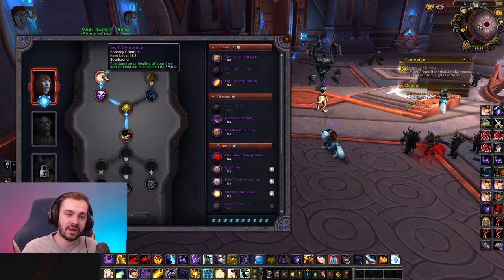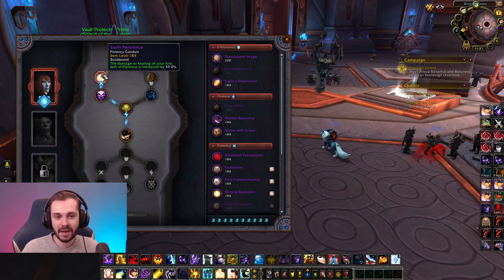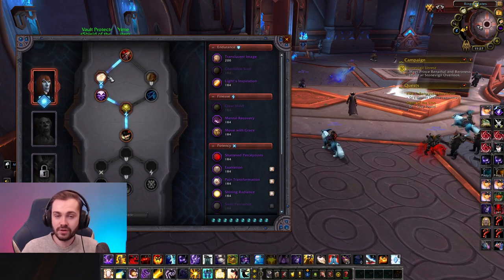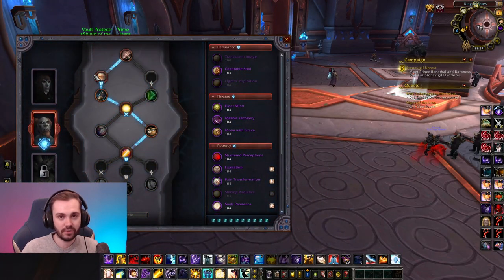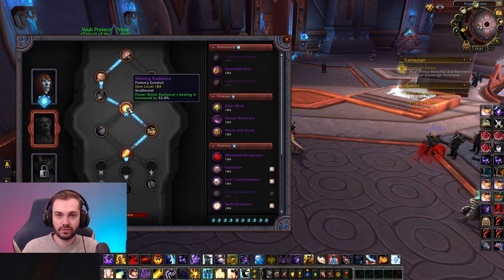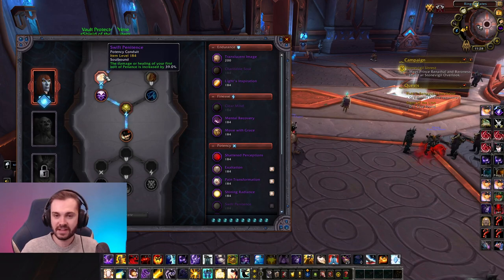That's why Agent of Chaos is bad - however, we still need to get the potency conduit. So what I've done is put my penance conduit there. You can switch soulbinds in arena and switch routes in arena - the only thing you can't switch is which conduit is in which slot. So I can switch to Theotar at the start of a game if I want. For conduits: when you play Radiance, always use the Radiance conduit. When you don't play Radiance, use the Penance conduit. That's it for potency conduits - really easy.